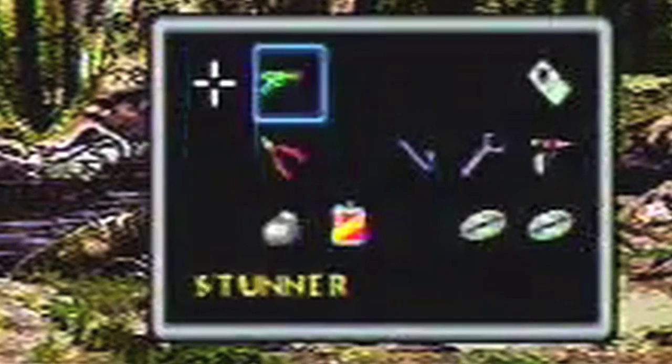A version of Jurassic Park for the Mega CD was also released in 1993. It was a snazzy, crisp point-and-click adventure centred around collecting dinosaur eggs. Sega Magazine Mega placed this game at number 9 in their top Mega CD games of all time.